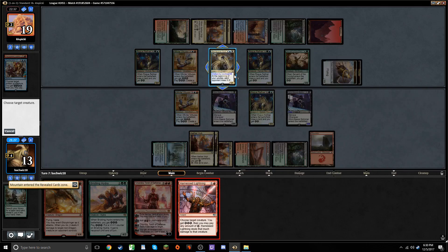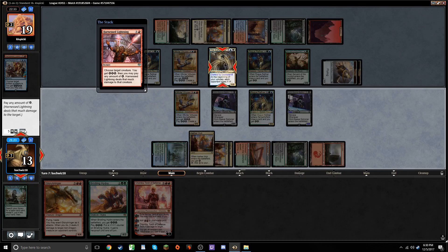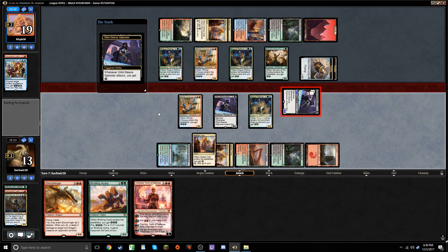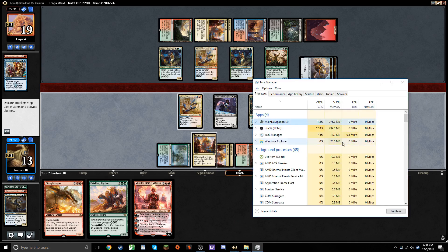Mountain. Play Mountain. Guess Harness Lightning. And then we can send in with the 4/4 Glint Sleeve Siphoner, because I'm okay with trading creatures now that we're going to get a Scarab God back. It's pretty much just going to get a 1-for-1. He can block with a Virtuoso plus a Refiner — that's how he can block. Oh, my screen's frozen. Looks like I've got to smother the client with a pillow again.